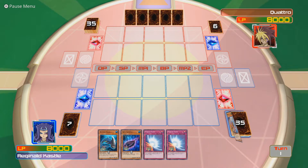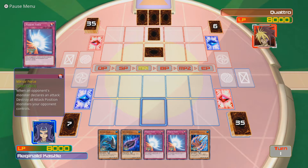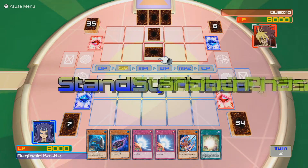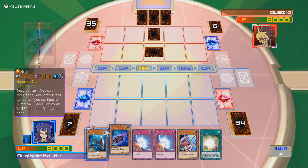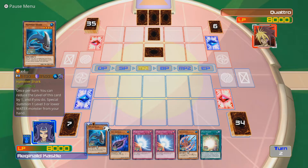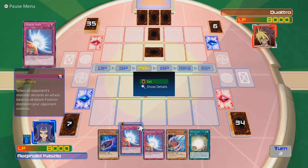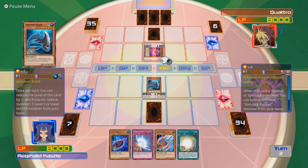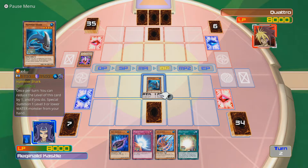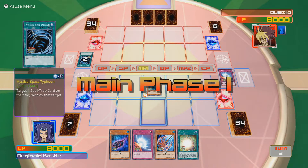Quattro can just go straight into level 8 whenever he wants. Hello, double Mirror Force - nice to see you. We're not starting out with a Strings or a Giant Grinder, are we? You flip this card to target one spell or trap card on the field and destroy it. It's got to be Hammershark - strongest monster I've got. I am going to set a Mirror Force down. Attack that - it is Humpty Dumpty. Good start for me. Quattro's deck is Gimmick Puppets. And there goes my Mirror Force.